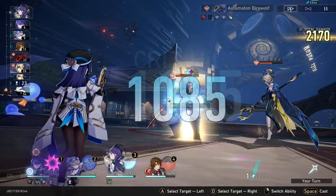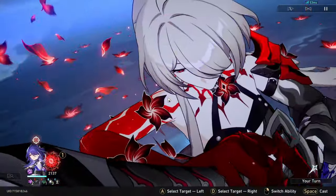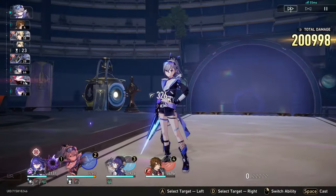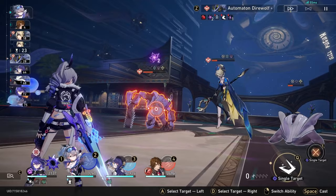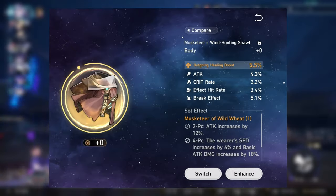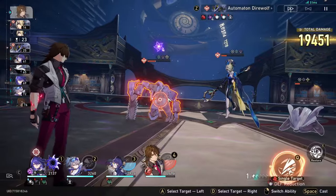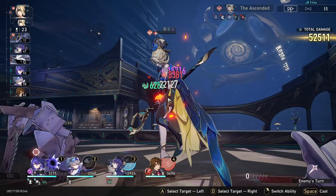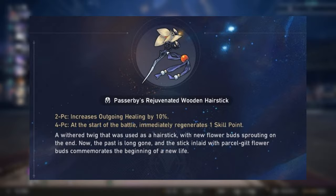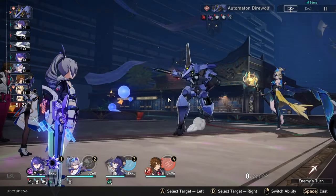So Gallagher is a break effect scaling unit. In order to get the maximum out of his healings, you need to have 150% break effect — that's how he will receive a maximum of 75% outgoing healing increase. There's also another way to increase your outgoing healing with Gallagher, and not only with Gallagher but with any other healers: by having an outgoing healing percentage body in your build. An outgoing healing relic can increase it by another 40%. You can also use a combination of the two-set relic that increases outgoing healing by another 10%. And you can use a light cone that increases outgoing healing as well.